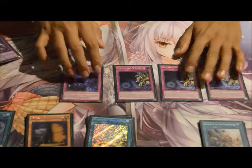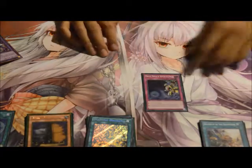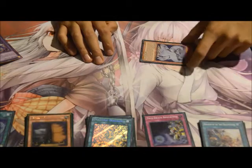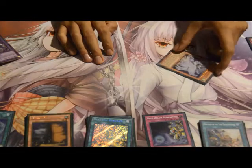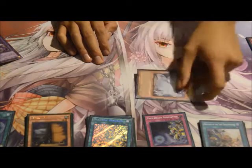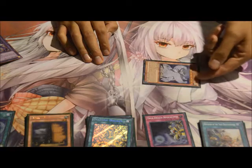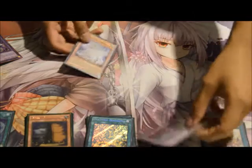Last but not least, and possibly one of the most important pieces — the trap card lineup. As I mentioned earlier, aside from Diagram, True Draco Heritage also helps Miriam. The card text says 'True Draco or True King Monster,' and Miriam happens to be True Draco. So you can pop her for True Draco Apocalypse's effect, get a plus off of her, and still use its own effect. And then if you have a monster, you can still tribute summon with it.